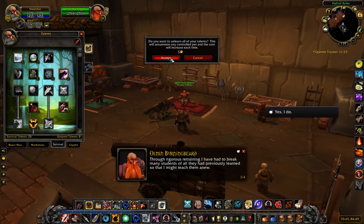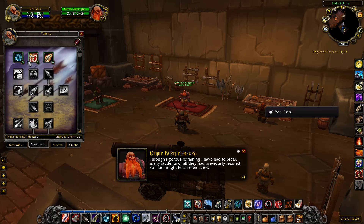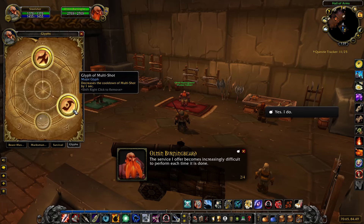Five gold. We did get some glyphs — the glyph of serpent sting and reduce cooldown on multishot.